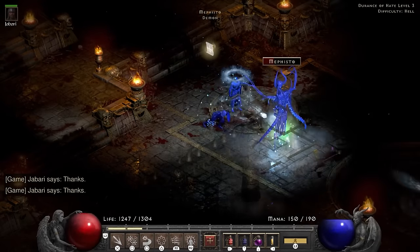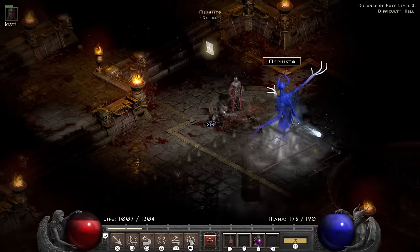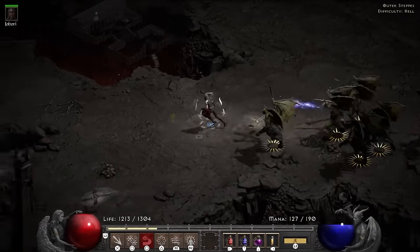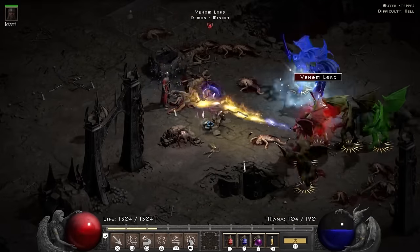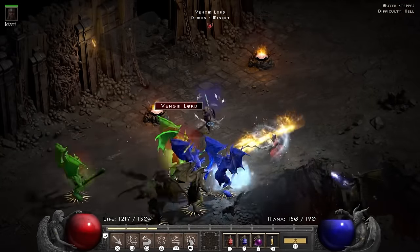The Mephisto fight isn't too bad. My damage is low so I have to throw blades over and over, but with enough patience down he goes. Act 4 starts off with a strangely familiar feeling of getting pushed back into a corner because my damage is too low — it's become a recurring thing and I didn't even like it the first time.